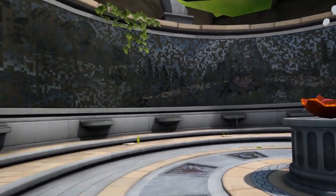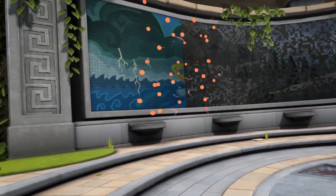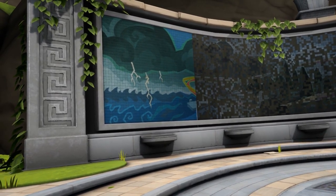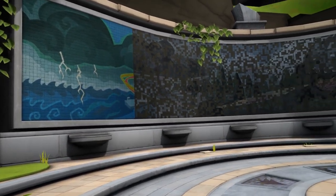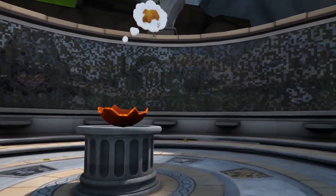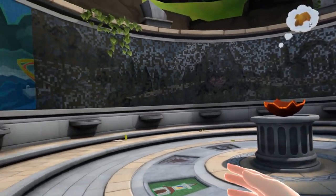The heart of the island was once kept here — a great Phoenix egg. Many years have passed since it was shattered. The pieces may still be found on this island. So as we add pieces you'll see the mural unlock. I'm telling the story of the island and its return.